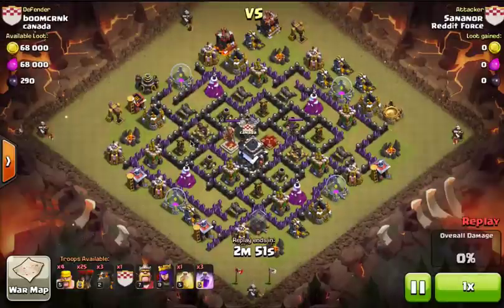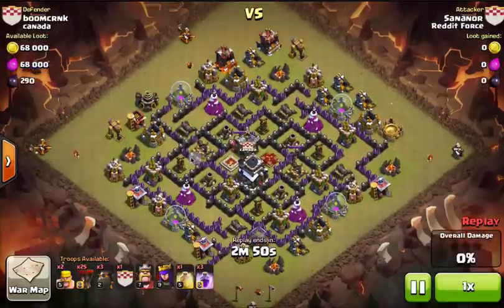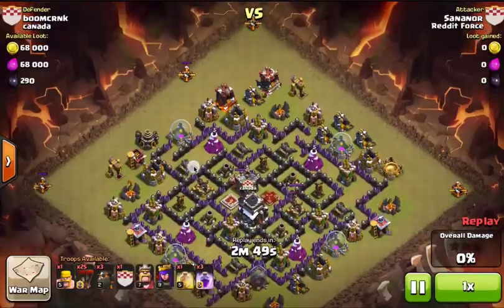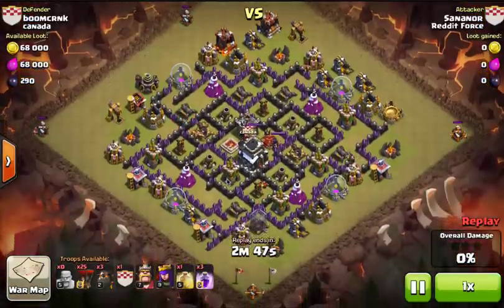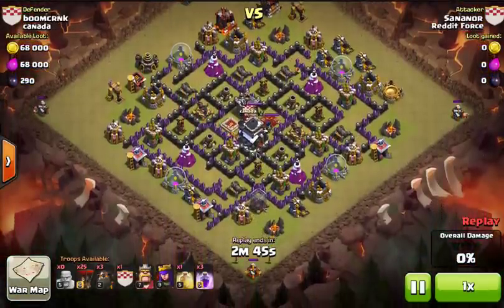The first thing he did, which was really smart, was to drop some barbarians in the corners to take out these builder huts. That did catch us a couple times this war, so we got a couple of 99% attacks, unfortunately — but hey, it happens.